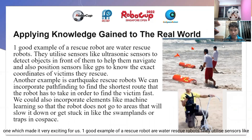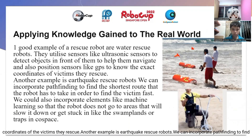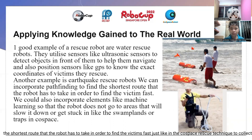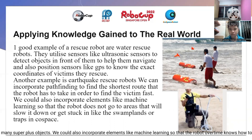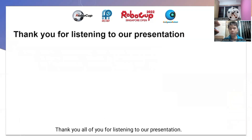One good example of a rescue robot is water rescue robots. They utilize sensors like ultrasonic sensors to detect objects in front of them to help them navigate, and also position sensors like GPS to know the exact position of the things they rescue. Another example is earthquake rescue bots. We can incorporate pathfinding to find the shortest route that the robot has to take to find victims fast, just like the Cold Space Rescue technique to collect many super class objects. We could also incorporate elements like machine learning so that the robot over time knows not to go to areas that will obviously slow it down and get it stuck, just like in the swarmlands or trapped areas in the Cold Space Rescue. Thank you all for listening to our presentation.